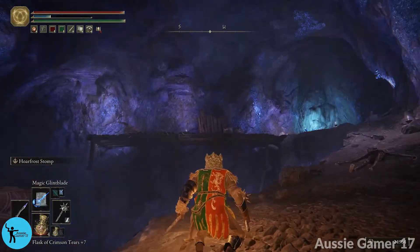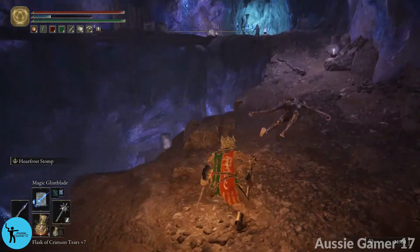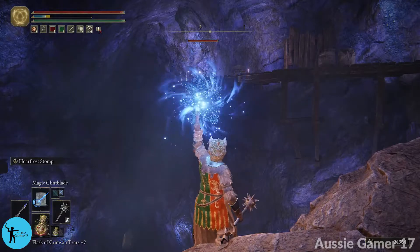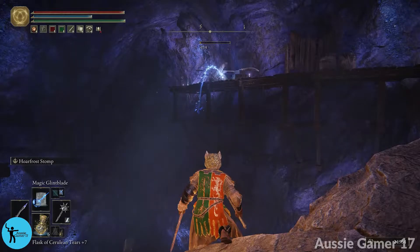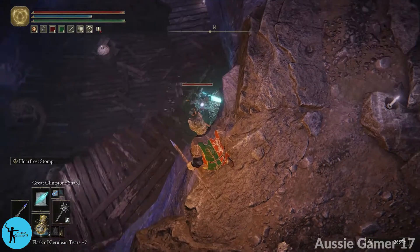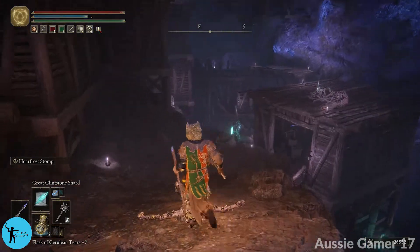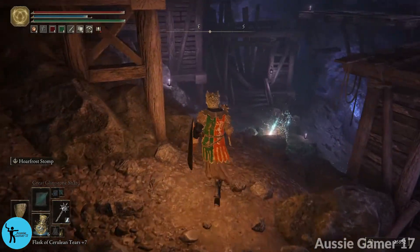Now that we've gotten rid of the first two roaches — don't worry about what he dropped, we'll grab that later. We've got another roach right there, and we would take care of this patrolling dude as well. While we're here we're going to lock on to that guy and give him a couple of glint blades — three to be precise. Fill my FP up. He is dealt with. I'll get my pebble out and deal with this guy here. One pebble for him. Now we're going to go back and sort out the rest of these miners.